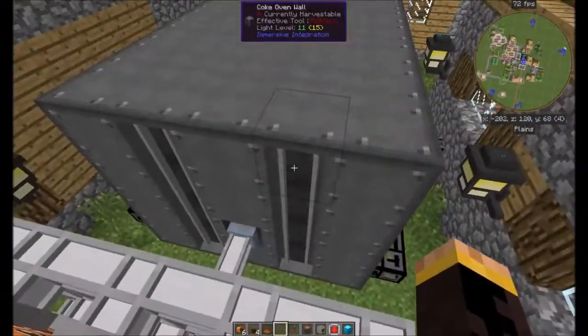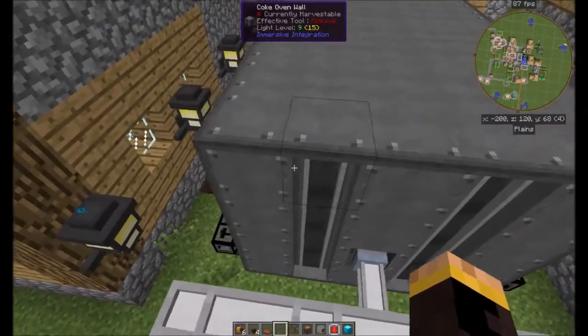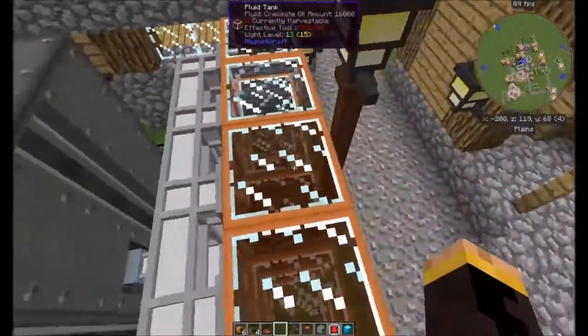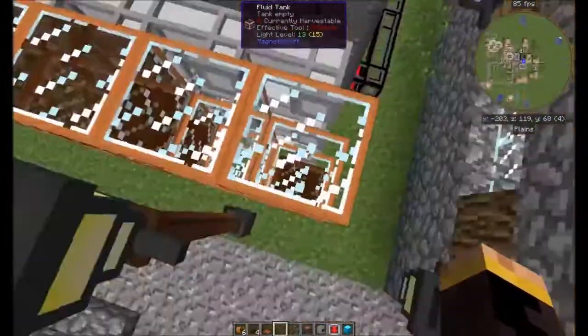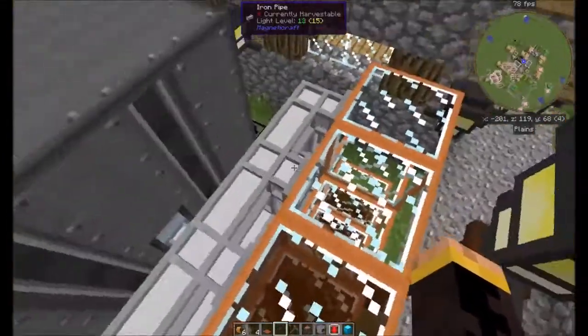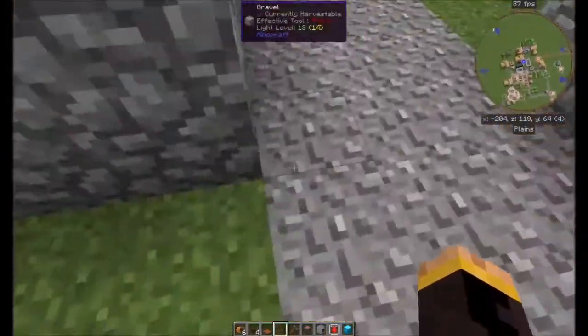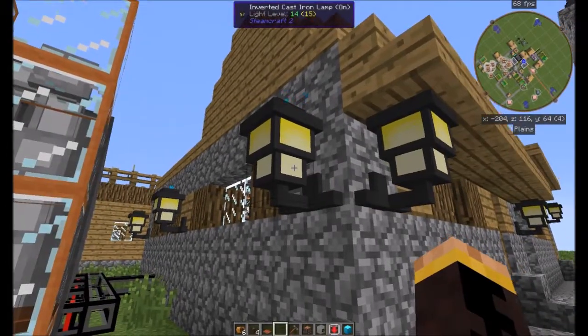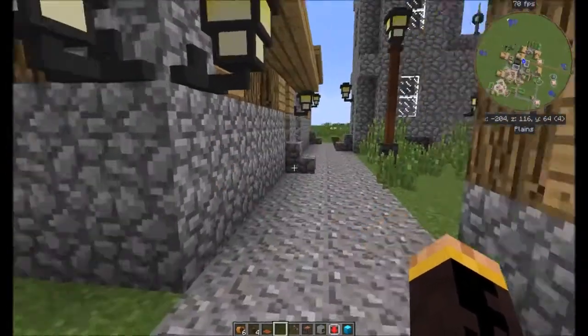As you can see, I have an Immersive Integration coke oven outputting creosote oil into Magneticraft tanks using Magneticraft iron fluid pipes. This entire village is lit up with inverted cast iron lamps from Steam Craft 2.